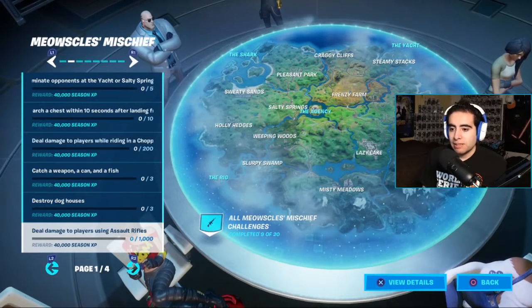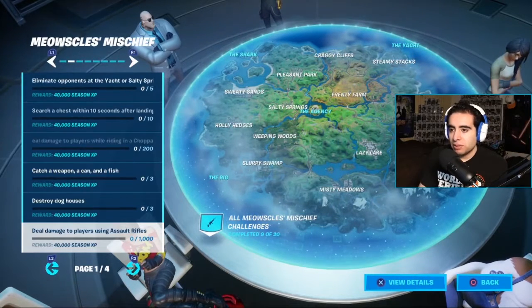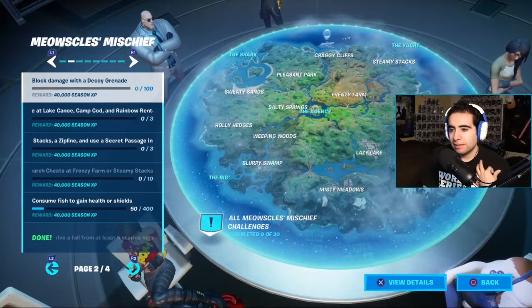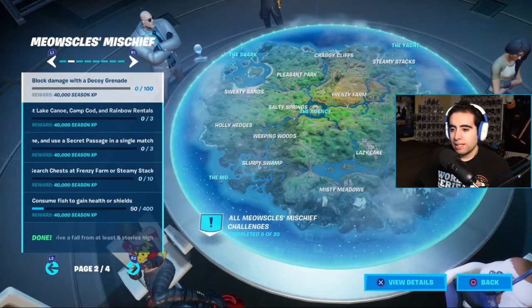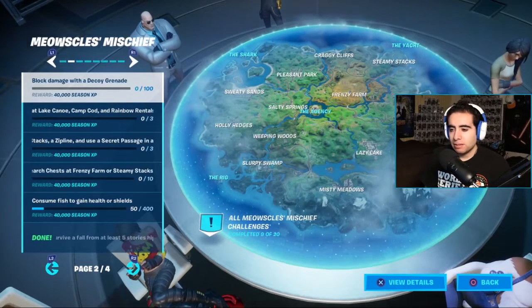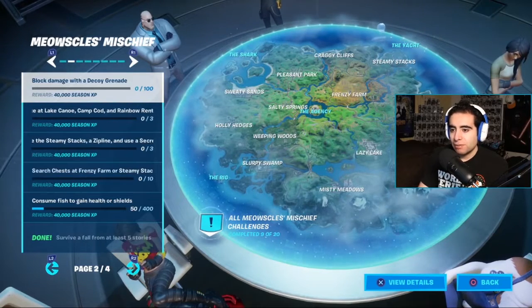Deal damage to players with assault rifles — 1000 damage — is pretty easy; just go do that in Team Rumble. Then there's block damage with a decoy grenade, which I was a little unfamiliar with, but I assume it's when your decoy gets shot at by opposing players. That's 100 damage your decoy has to take, and you'll probably do that in a solo, duo, or squad game.